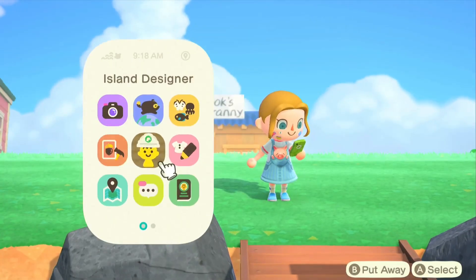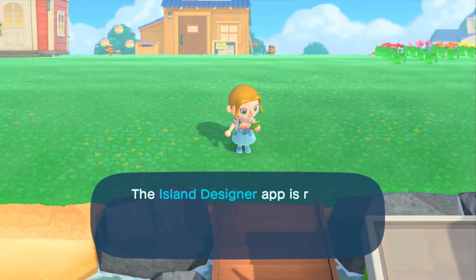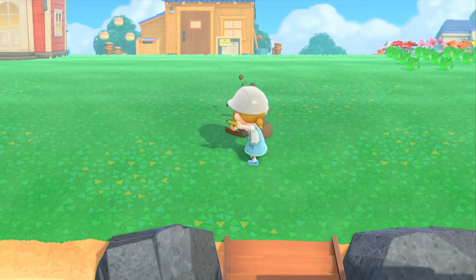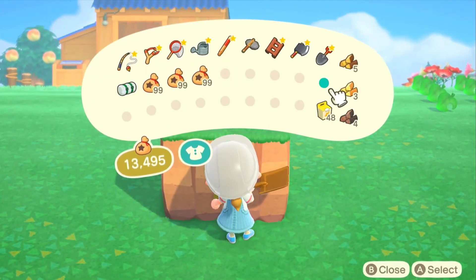To begin with, I'm opening up the island designer because something that I know I want to put on my entrance is a land bridge. I've seen lots and lots of people do this - I know it's quite a common idea, especially when it comes to kidcore islands. I think they are just so cute and interesting.